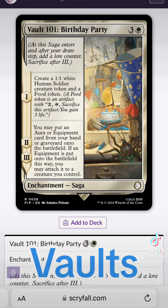Vault 101 is the starting location in Fallout 3. The events of the game are kicked off when the main character's father, James, leaves the sealed vault for unknown reasons.